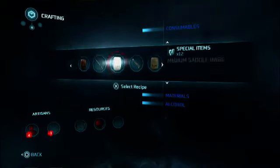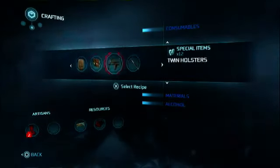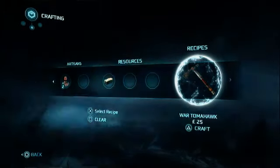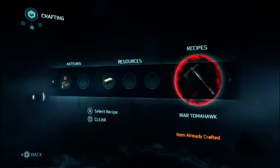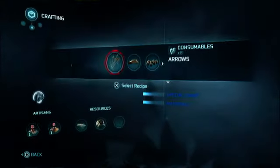These are upgrades for your character right here. Under special items, just do the things that are required. I am going to get this war tomahawk right here for only 25 credits and it is the most powerful tomahawk in the game. You just need that simple thing right there.